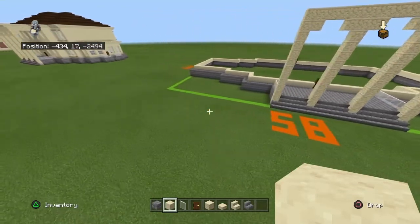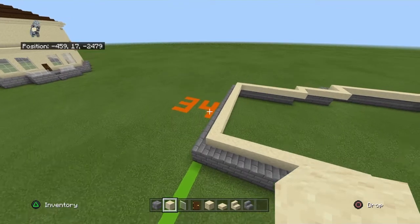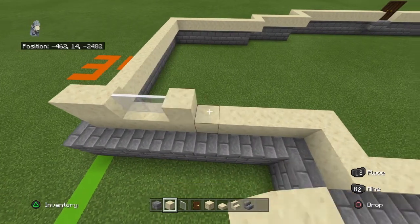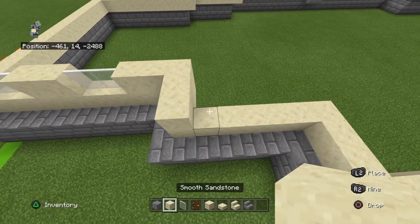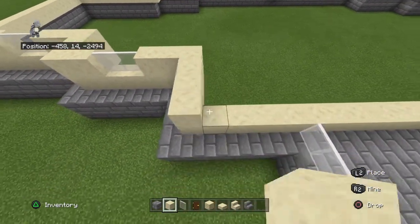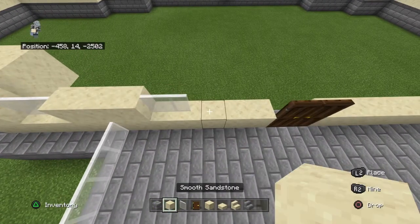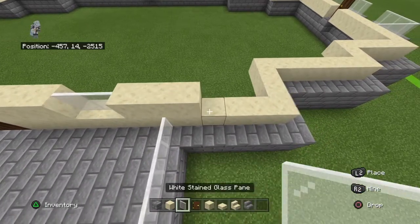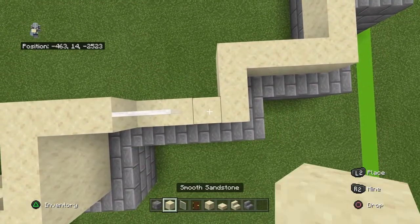Now this is the fun part. Starting from the front left-hand corner, going right, place two smooth sandstone, two white stained glass panes, two smooth sandstone, two white stained glass panes, three smooth sandstone. Moving forwards: go right with one smooth sandstone, two white stained glass panes, three smooth sandstone, forwards with three, right by one. Then place two white stained glass panes, three smooth sandstone, two white stained glass panes, two smooth sandstone.